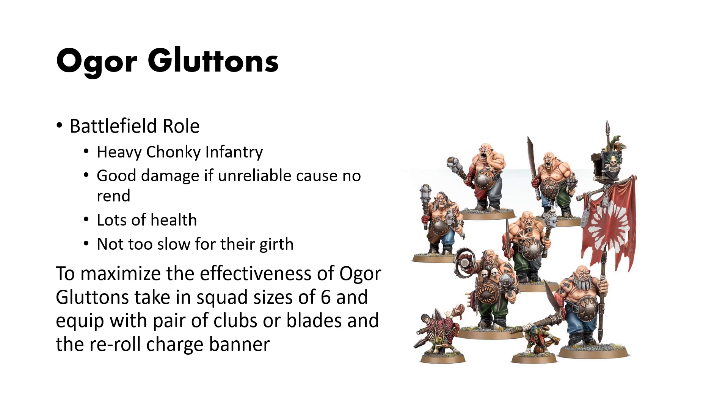For Ogre Gluttons, these guys are your heavy chunky infantry. They have good damage, if unreliable because of no rend, and they have a lot of health, so they're pretty sturdy. I was expecting them to be a whole lot slower, but 6 inches for their girth and health is pretty good. To maximize the efficiencies of Ogre Gluttons, take them in squad sizes of 6, and I would recommend equipping them with a pair of clubs or blades and the re-roll charge roll banner.